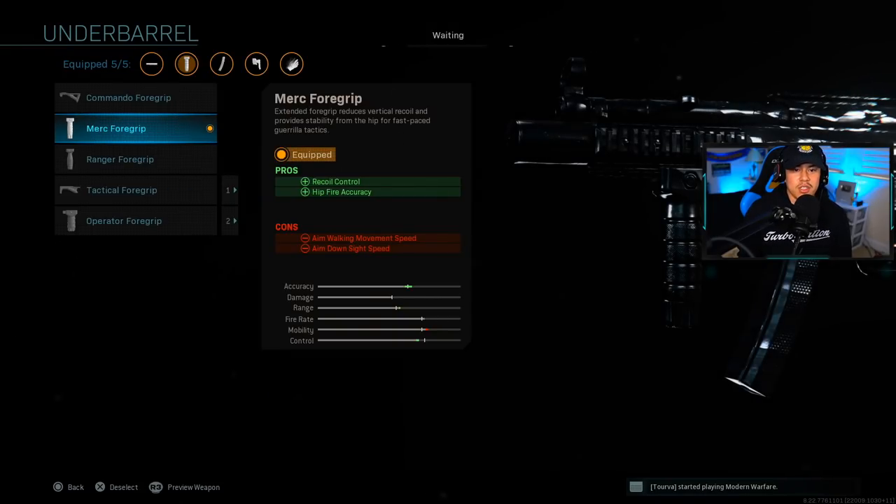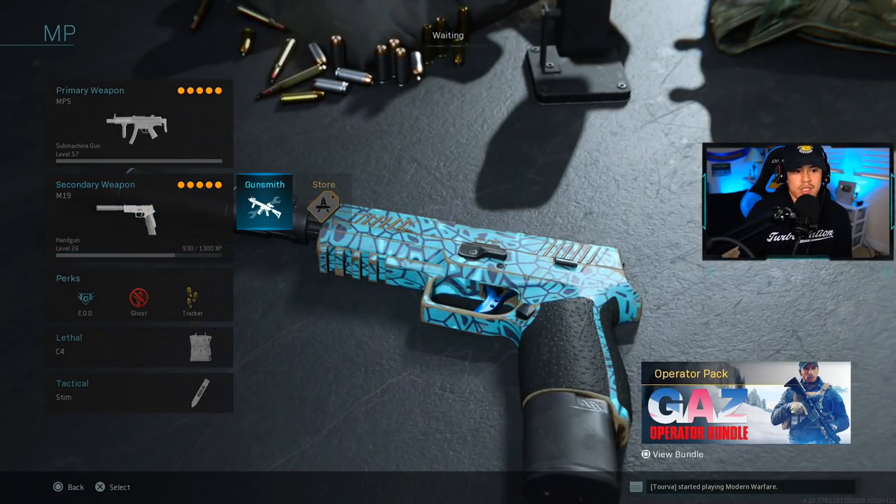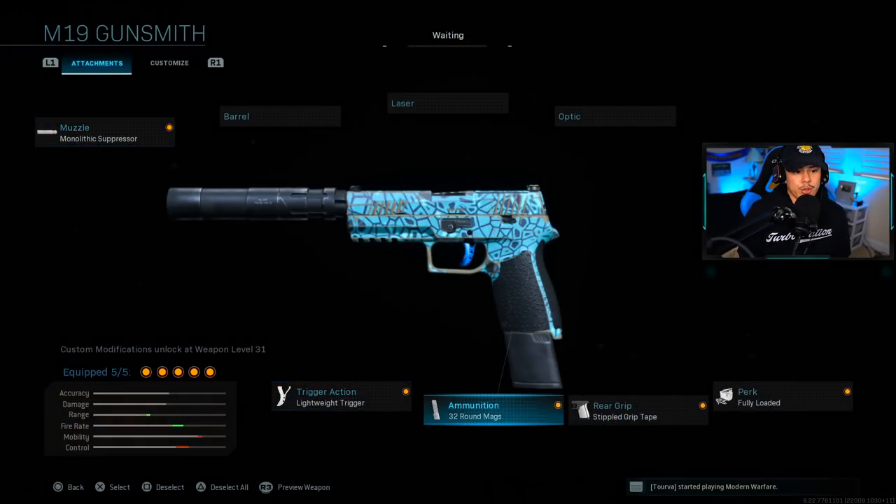For the underbarrel, we're using the Merc Foregrip — obviously for the recoil control, it mitigates the negatives from the collapsible stock, and that hipfire accuracy is nice for close-quarter engagements if you don't want to aim down sights. One small pro not stated in the description about the Merc Foregrip is that it adds more movement speed — I'll show you that on the website later. For the secondary, we're running the M19 with 32-round mags. The perk is Fully Loaded, which allows you to hold the maximum amount of ammo on your MP5.